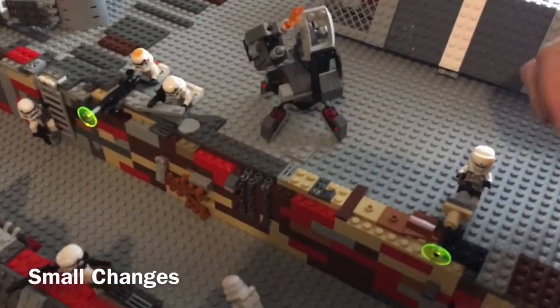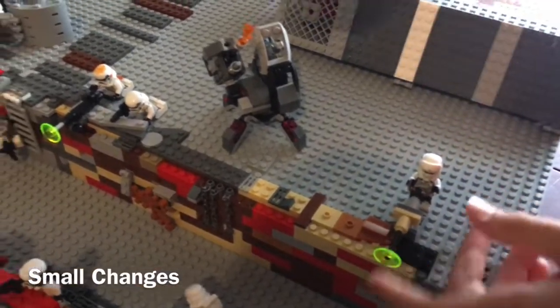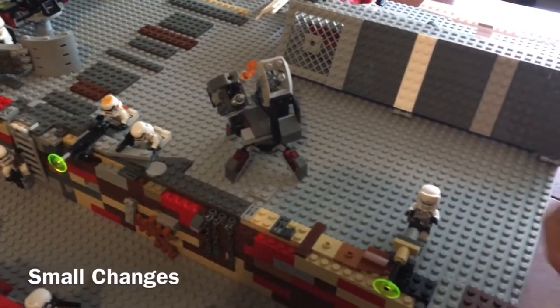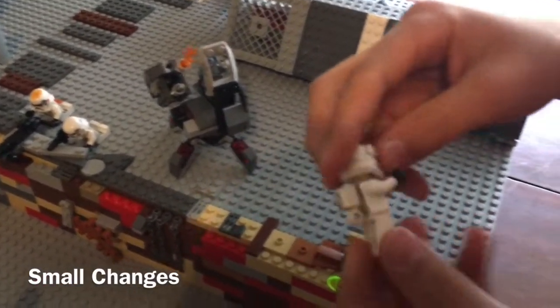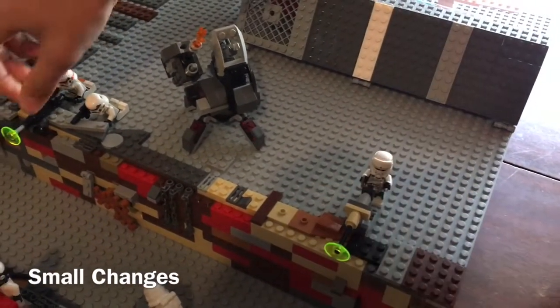First off, instead of fire coming out of it like it was just shot off, we have lasers because that's more Star Wars universe accurate. And then this Hover Tank pilot has a backpack right there that I added. This Hover Tank pilot was a gift from a subscriber.